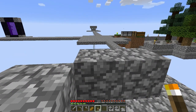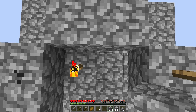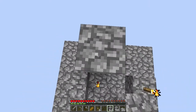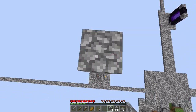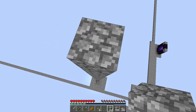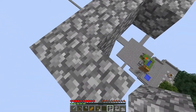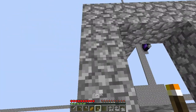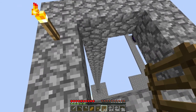Let's plop that there and put a torch right here. Then we're gonna go up - counting the blocks up: one, two, three... all the way to about 31 blocks high. Then we want to make a two by two hole right here, and we put some torches there.